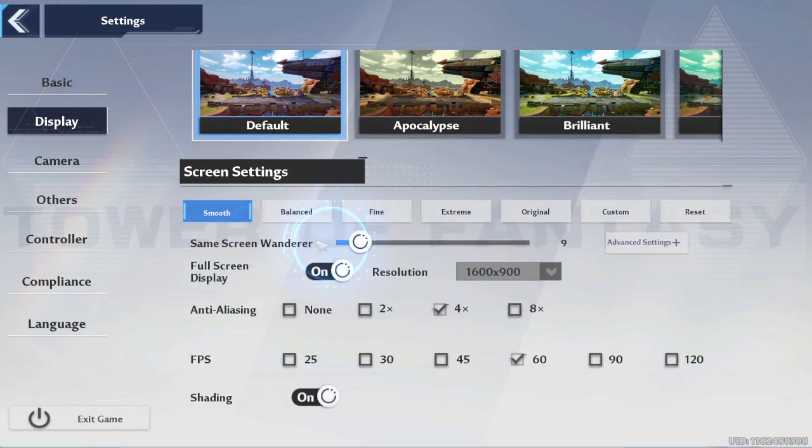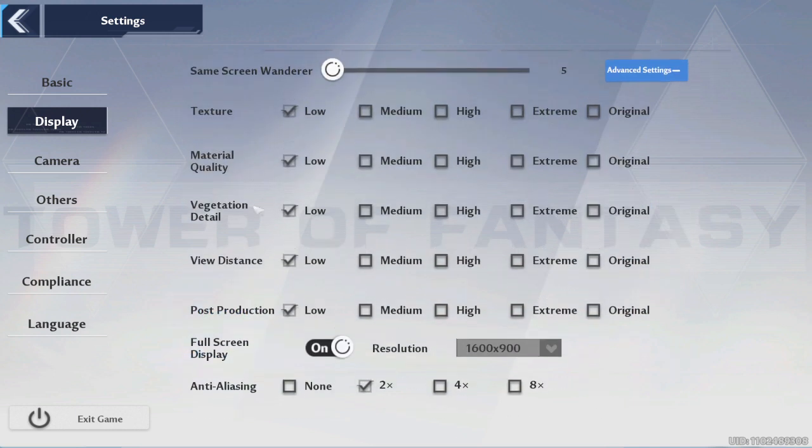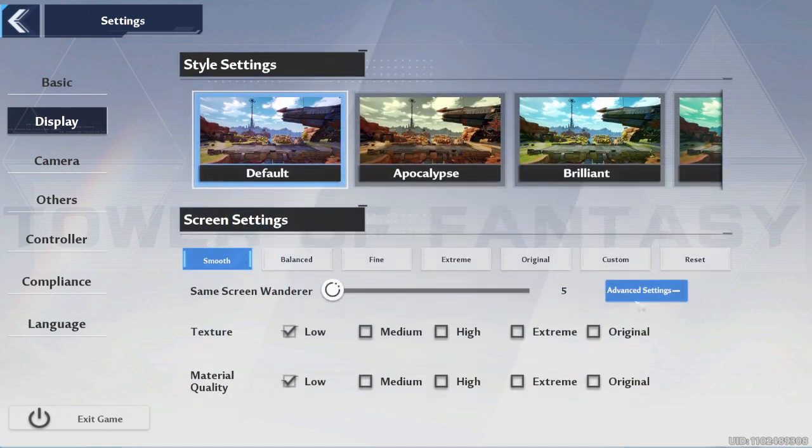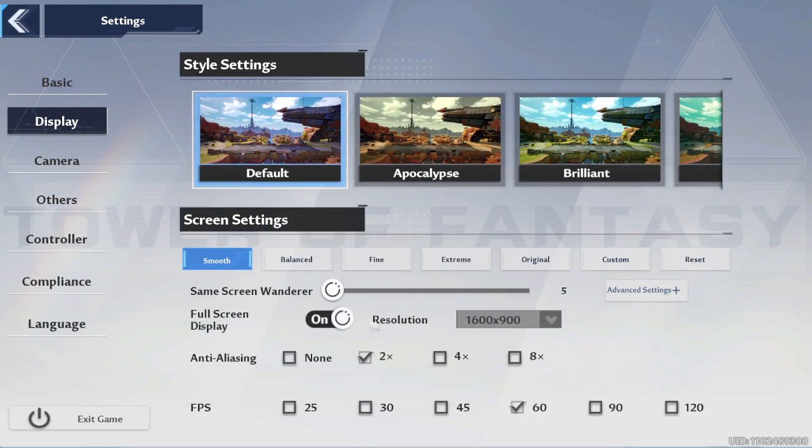I don't know what this does. Anti-aliasing — that's how you remove motion blur. You just put this on low, and you reset the game.